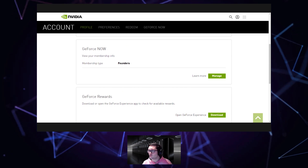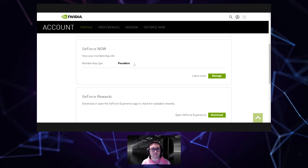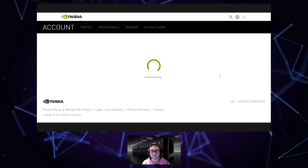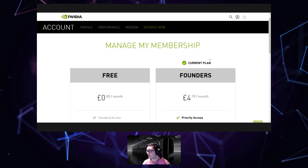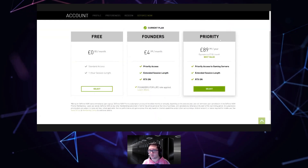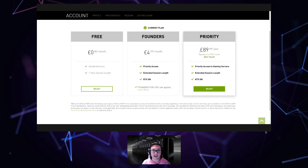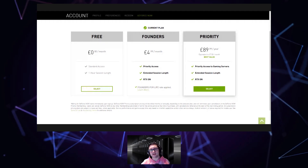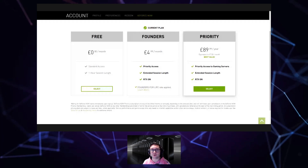As you can see there, I am a founder. What you can then do is click 'Manage,' and when you click 'Manage' it shouldn't show you any details you don't need to see. We've got the free tier, founders, priority — and at the point that you're all seeing this, the RTX 30 tier will be available. You will then be able to select that and put in your pre-order.